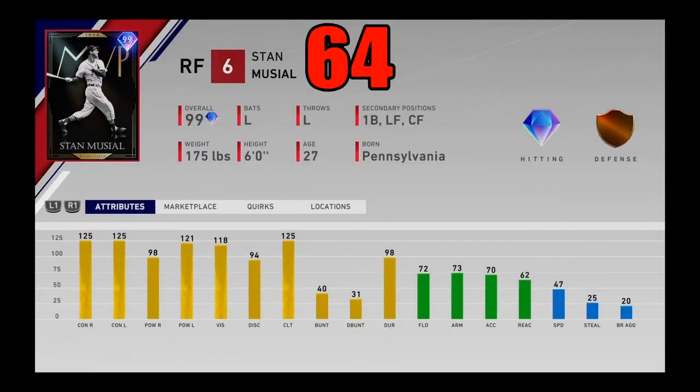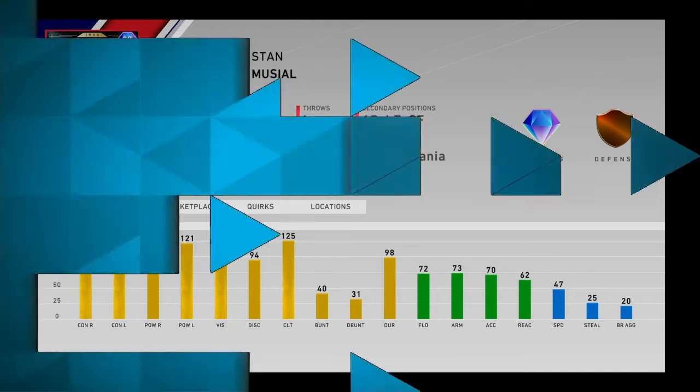At number 64, I got 99 overall Stan the Man. He can play every outfield spot plus first base — not going to do it with great fielding though. Stan the Man is in there for his elite bat, maxed-out contact, and great splits. He's actually a very opposite hitter — he destroys lefties better than he does righties but is still a righty threat with great vision. His card is really underrated and he's honestly a great bench bat because he can demolish both lefties and righties. He plays above that power. Stan the Man comes in at number 64.